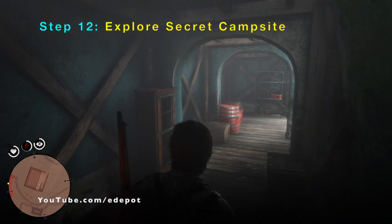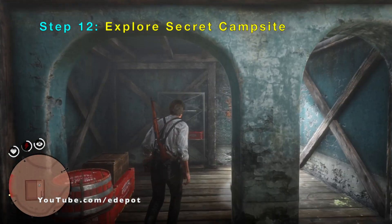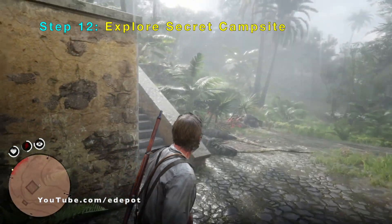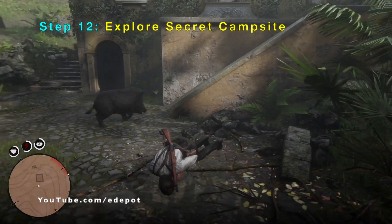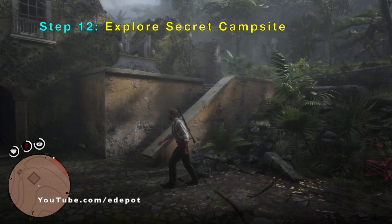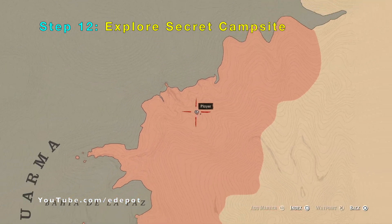You can actually get out of the map and go to other places in Guarma. You can see the secret shark that I found, and you can also visit all the Guarma areas out of the map. You can also see a hammerhead shark and Tahiti while out of the map in Guarma. Take a look at my channel for those videos.